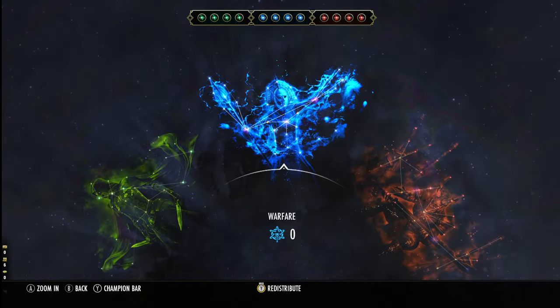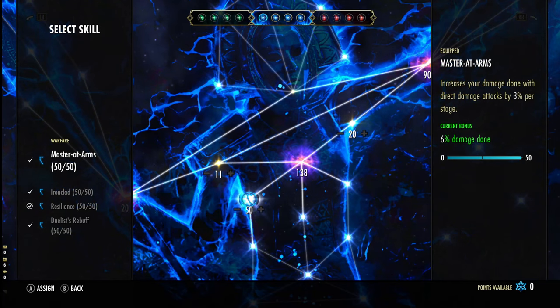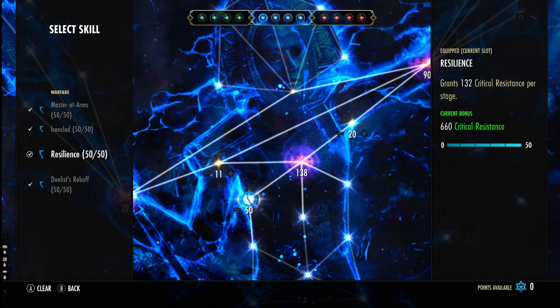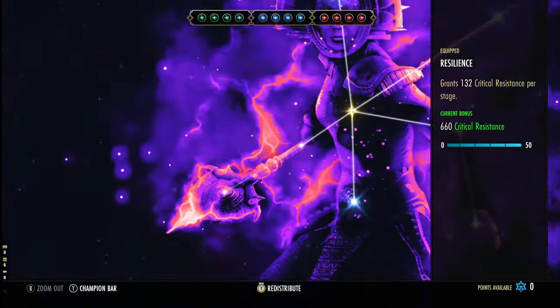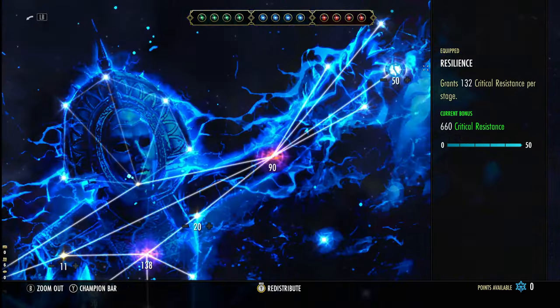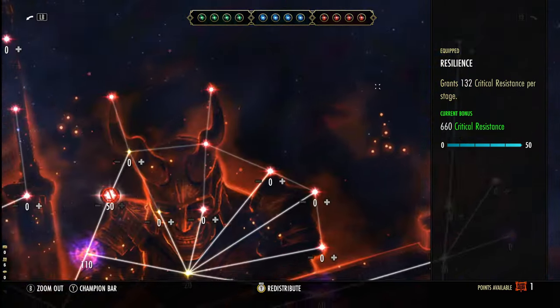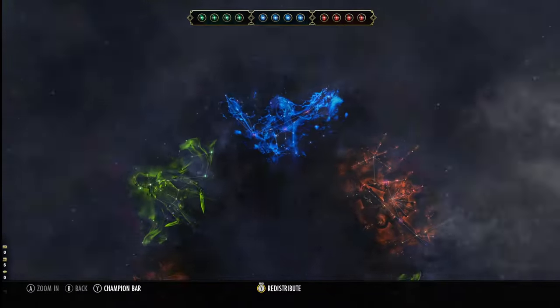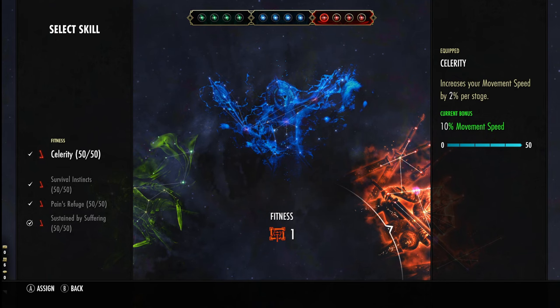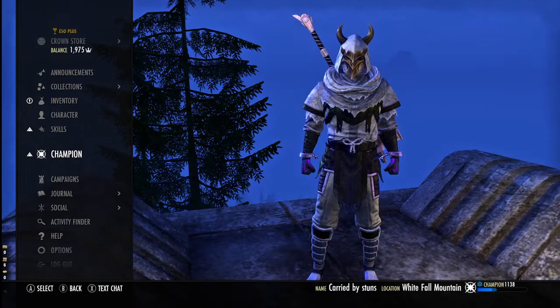For champion points we have Master at Arms, Ironclad, Resilience, and Duelist Rebuff. If you want to take off Resilience, you can swap it for Exploiter — that's what I would do personally. In the red tree we have Pain's Refuge, Stained by Suffering, Survival Instincts, and Celerity.